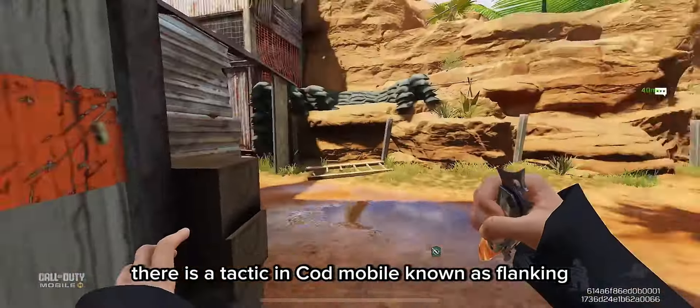Some other tips that can help you destroy campers: play with headphones on, as it will help you be more aware of your surroundings. Another tip is going for wall bang shots at campers' common locations — I will make a video on that, so subscribe so you won't miss out. And there you have it — if you made it this far, leave a like and a comment and I'll see you in the next one.